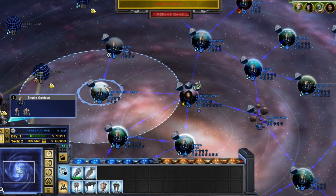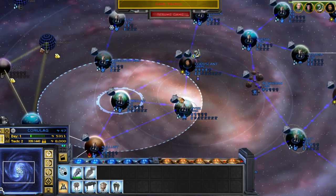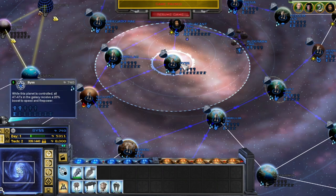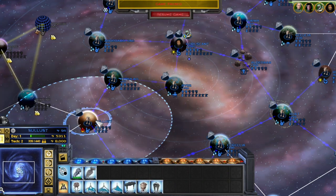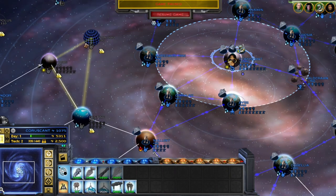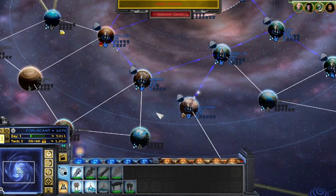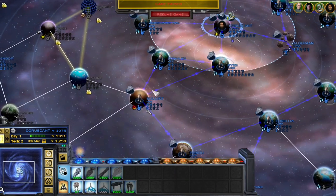Now this is a mod made by one of the testers for Awakening of the Rebellion, Starghost. I don't know if any of you will know who that is, but I don't know if this is a total conversion — it looks like a total conversion mod. Get a capital dockyard, and Coruscant — get me a fighter dockyard.